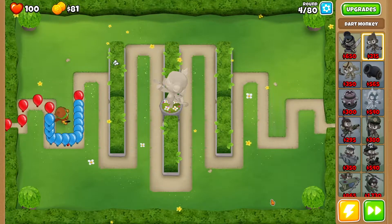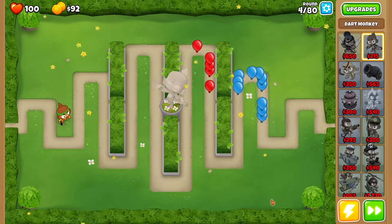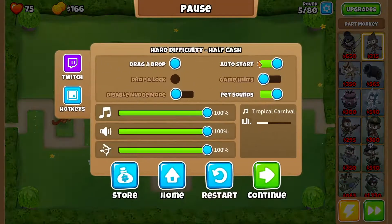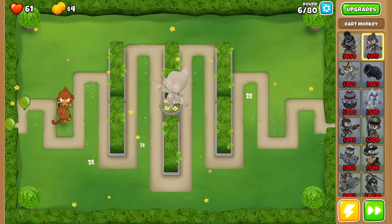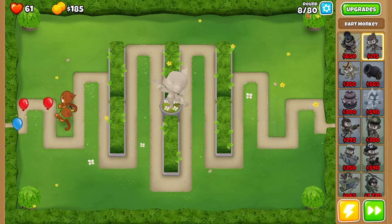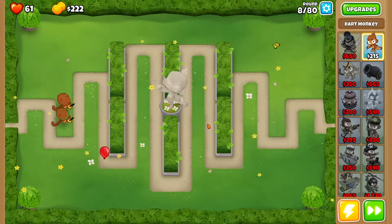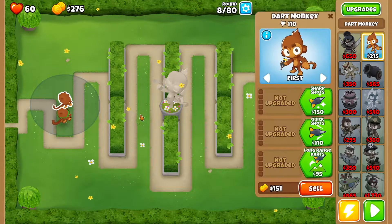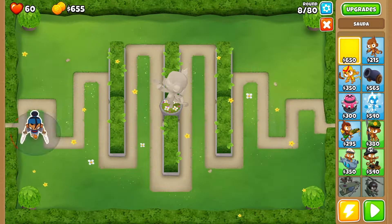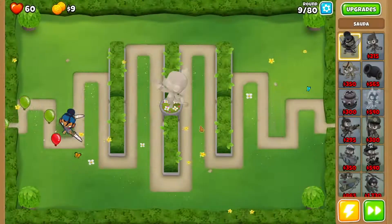Thank you for the strategy — it works! So first, drop a dart monkey and get Quick Shots. On round five, turn off auto start and get a second dart monkey. On round eight, make sure auto start is off again. Then we're going to sell both dart monkeys, get Adora, drop her right here, then speed things up and get auto start back on.